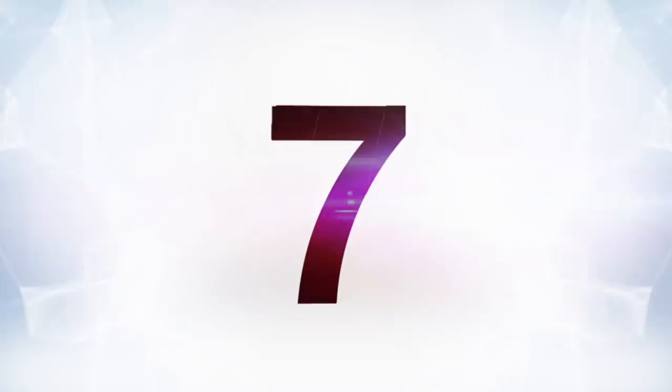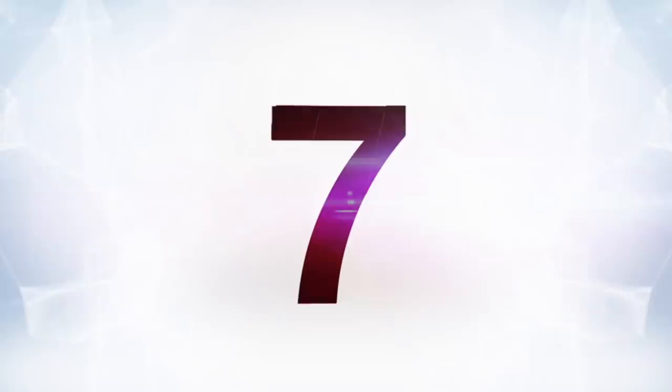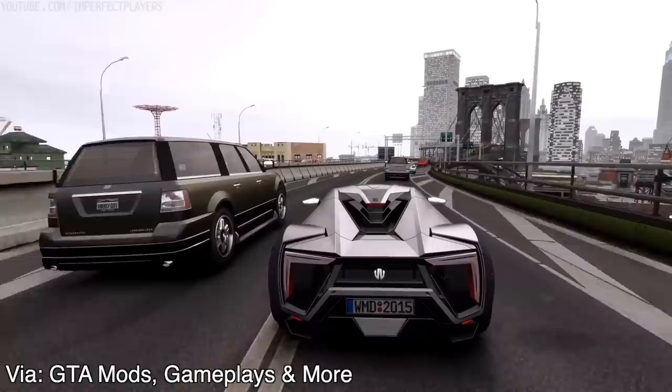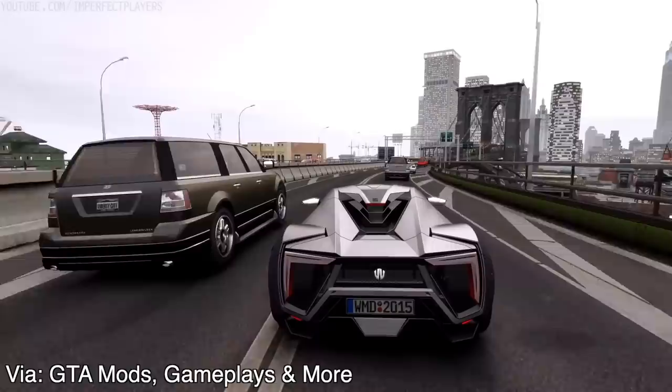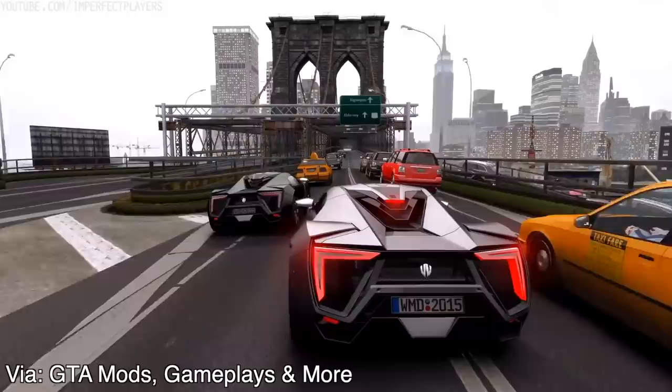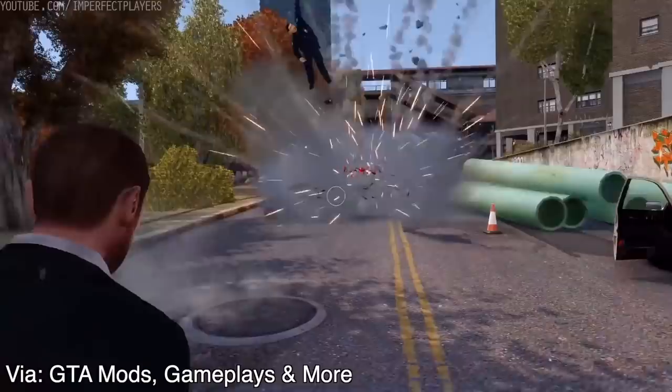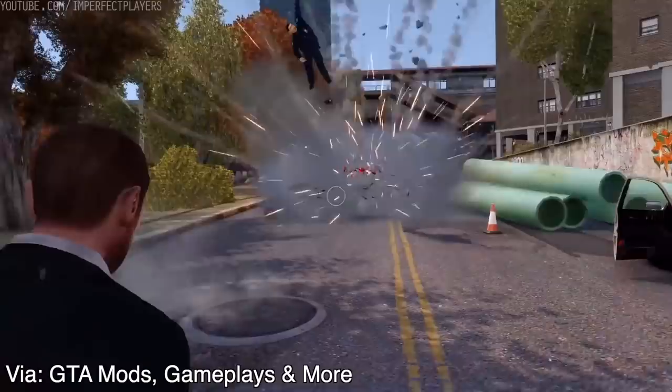Moving on to number seven we have a GTA 4 mod. Just like other graphics mods, this works to redo GTA 4's environment and make it way more visually appealing. The Liberty City skyline looks even better, water looks more realistic, and buildings and skyscrapers have had their textures redone to look sharper. In the trailer there's a point where a nice sports car is driving over a bridge and you can see the city skyline in the distance — it almost looks real. The cars are redone so the way light reflects off them makes it look like they're brand new off the show floor. Unfortunately, Niko Bellic seems a wee bit out of place because of how much nicer everything around him looks, but that's a small price to pay.